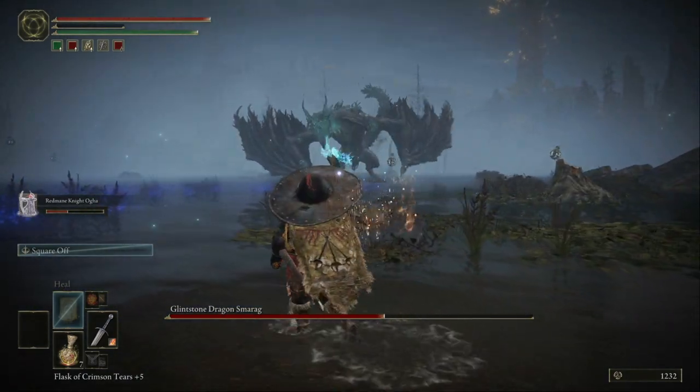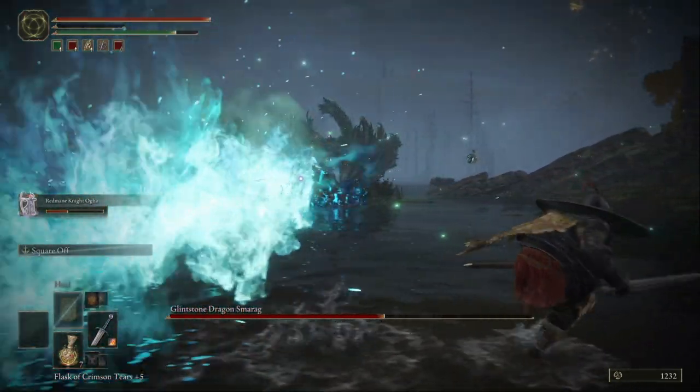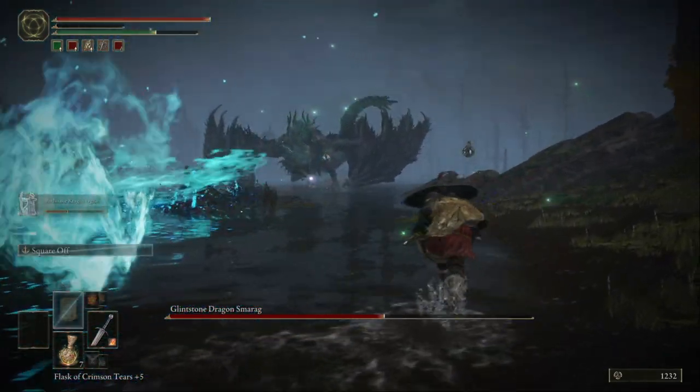Keep your distance, then get close to him and stab him in his legs — chicken legs. Beware of the blue flame.